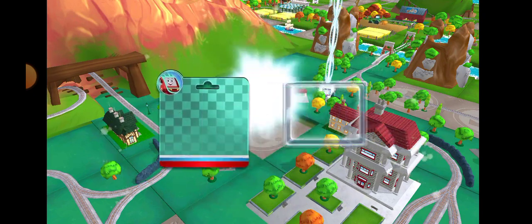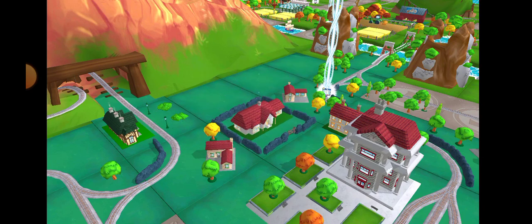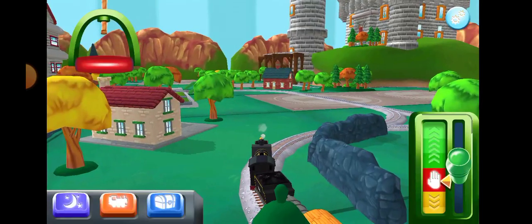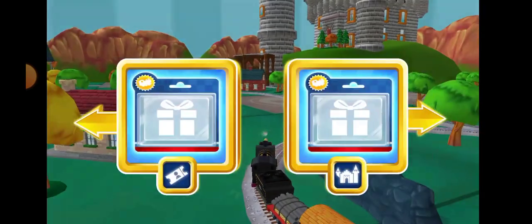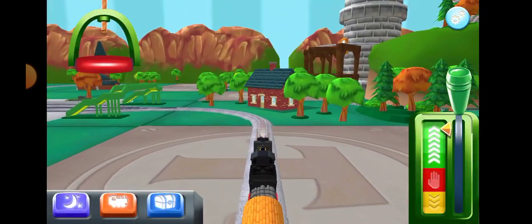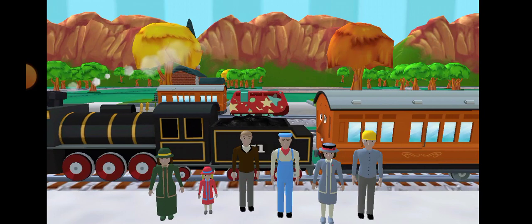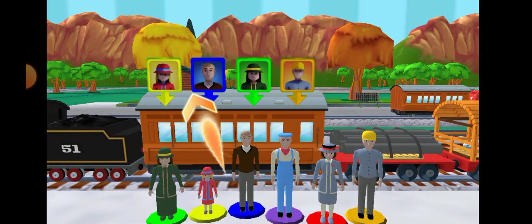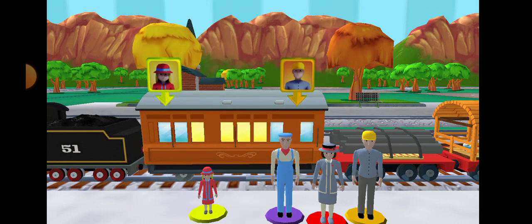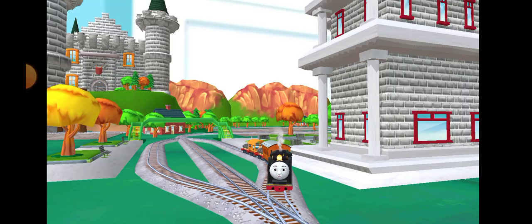Just slice or tap it to open. Which way do you want to go? We're almost at the town square. Help the passengers board the carriage — drag each of them to the square with a map. Super! That was off the rails!